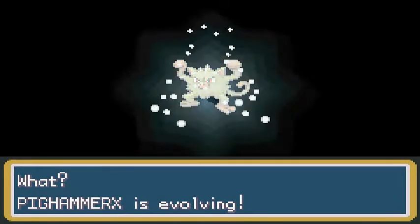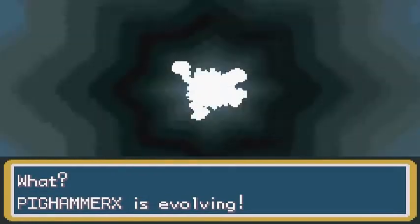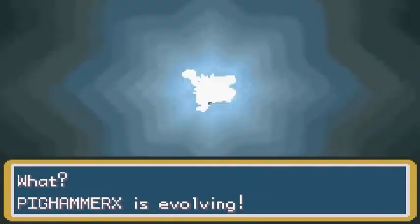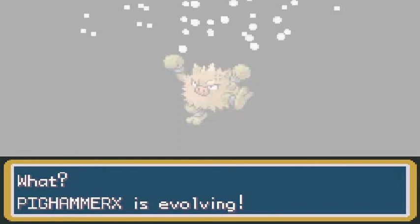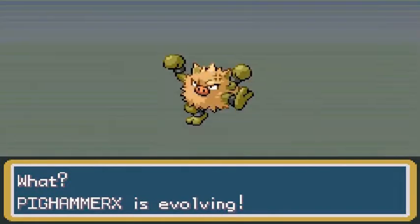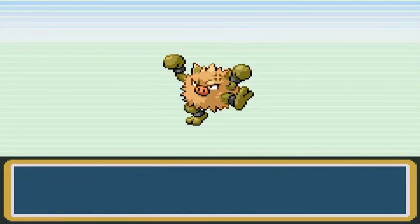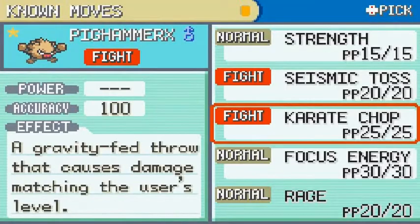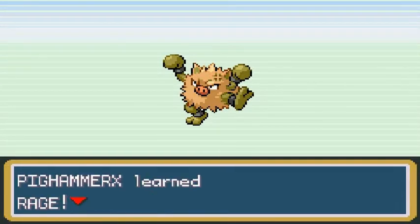After a few episodes, Pickhammer X is finally able to evolve into a shiny Primeape — it's pretty awesome, very friggin awesome that we got ourselves a shiny Pokemon within this walkthrough. Holy crud, looks pretty majestic right there. Primeape. He's trying to learn Rage, so let's go ahead and take away Focus Energy. That's a good boy right there. Pickhammer X, you are awesome.